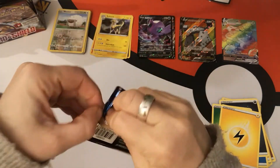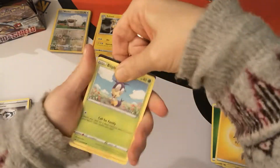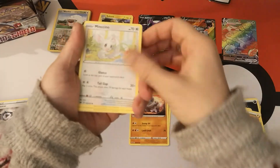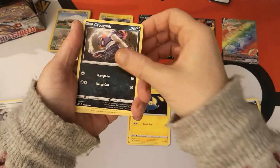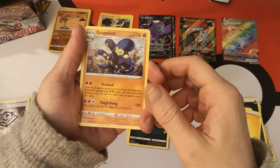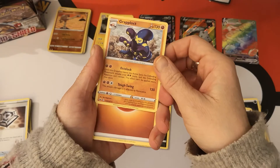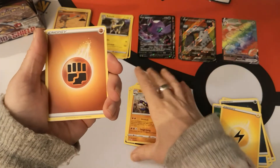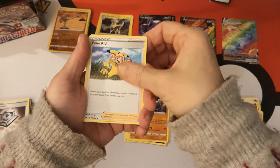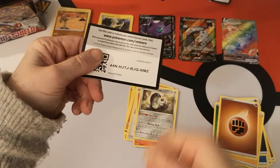Next pack: we're starting with a Blipbug, Rhyhorn, Minccino, Chinchou, Croagunk. Reverse Holo Hitmonchan and a Grapploct regular rare — that's an odd name, Grapploct. We have a Fighting Energy, Pokekid, Heatmor, Galarian Stunfisk, and there is your code card.